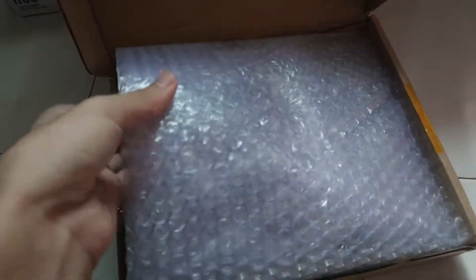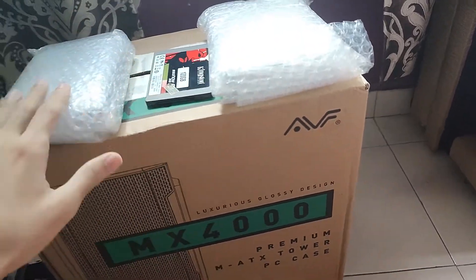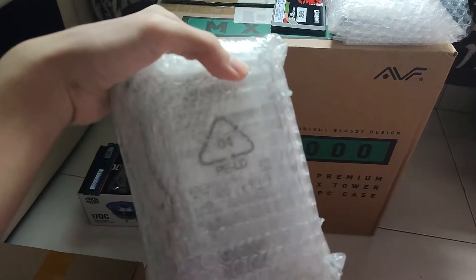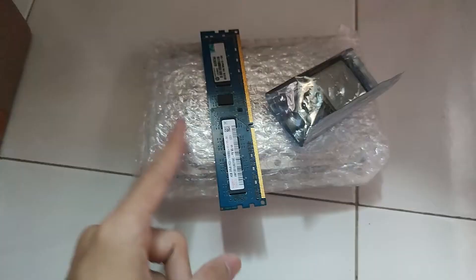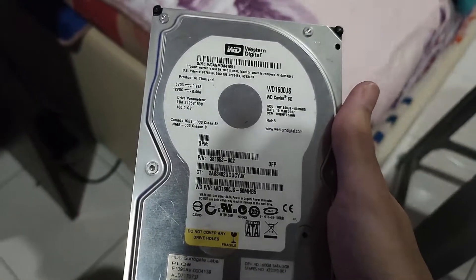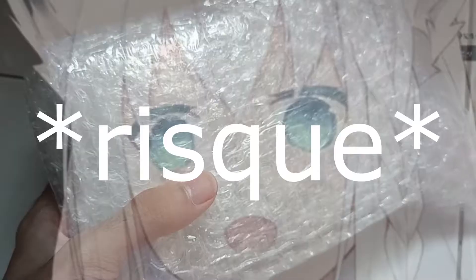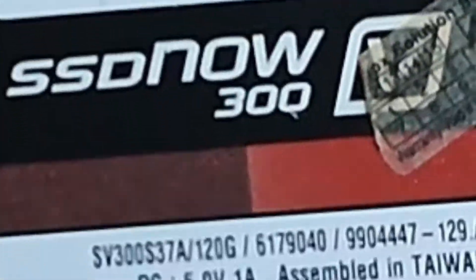I already opened it up but haven't tested it yet, so I might test it on video. For storage, I have one of two options: a 500GB Toshiba drive, also pulled from the HP pre-built — the drive, RAM, and CPU are all from that HP pre-built. I also have a 160GB hard drive. I was originally going to use the 160GB for the boot drive, but decided to yoink the SSD out of the A43SD laptop instead. The SSD is a Kingston V300 120GB.